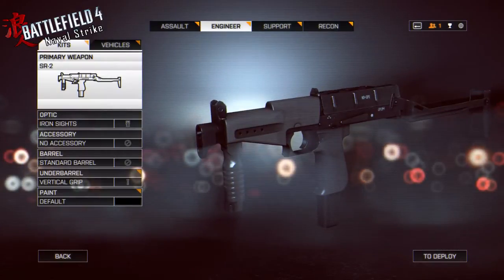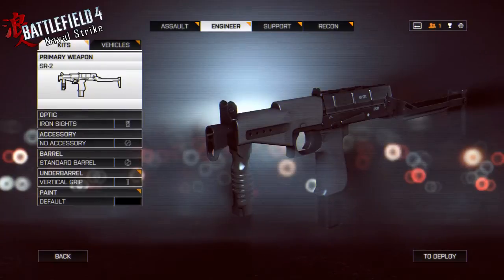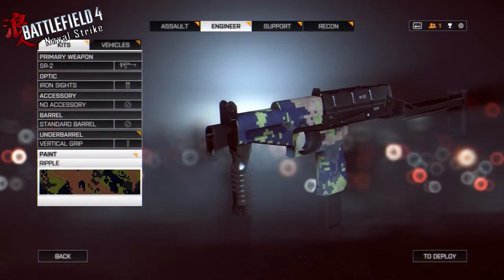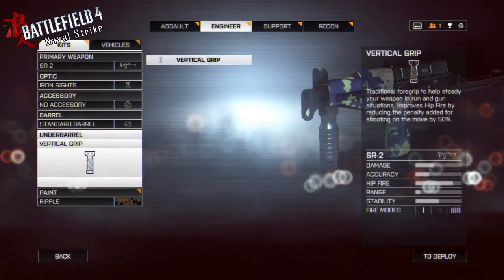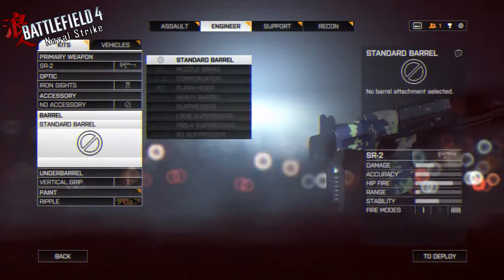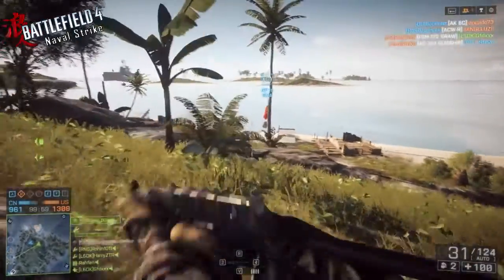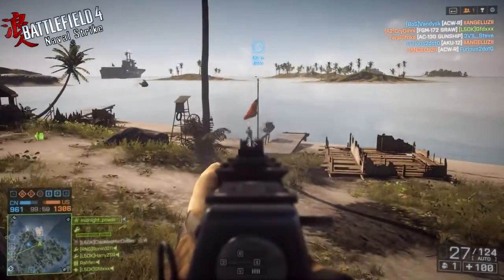If you burst fire down the barrel it has pretty decent recoil for a PDW. Very high fire rate, very good in close quarters, medium range not too bad if you put a decent scope on it — although I haven't played it enough to get one yet. I'm messing around with the colors here and I like this ripple color, though it looks nothing like the actual icon. It comes with a vertical grip and you can't change it.